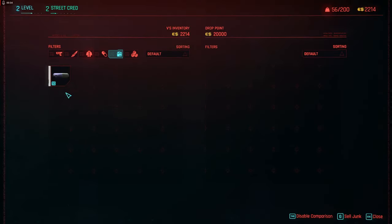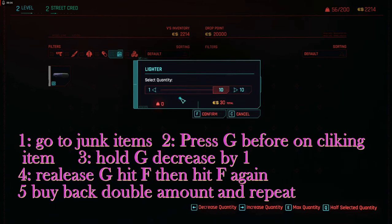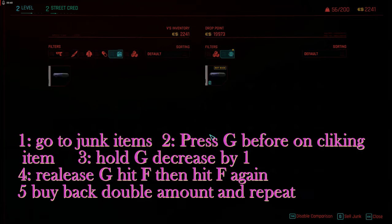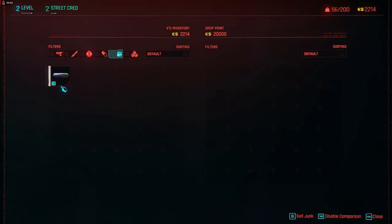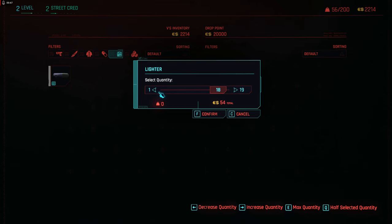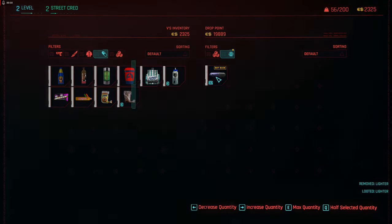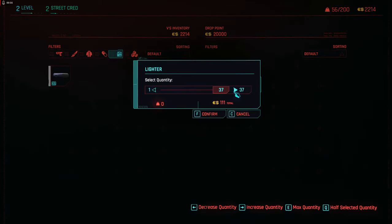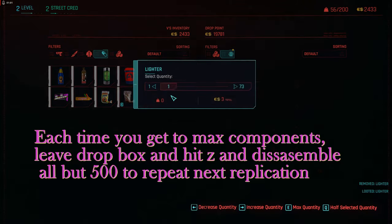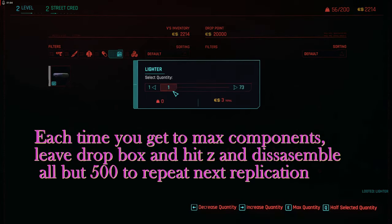Press G to sell all, take the full amount, decrease it by one, then press F to sell and then F again. Now your amount has doubled — take those back. Do that over and over while watching the sell price. If it glitches out and you don't have enough money to buy it back, you can go back to a previous save to correct it.